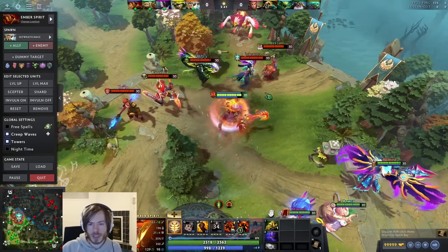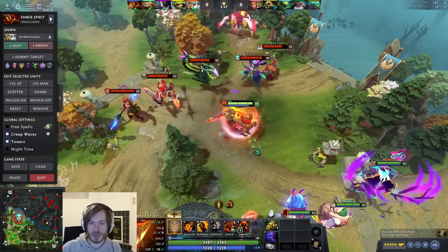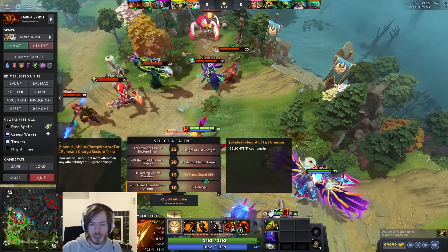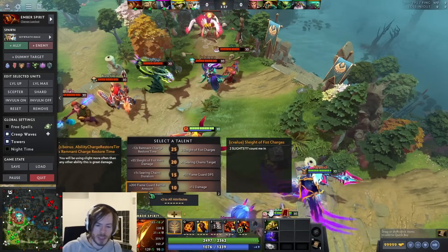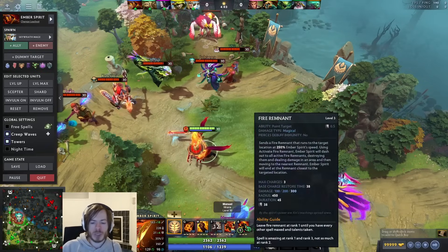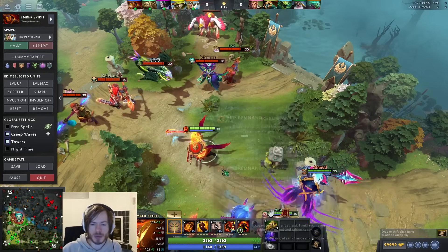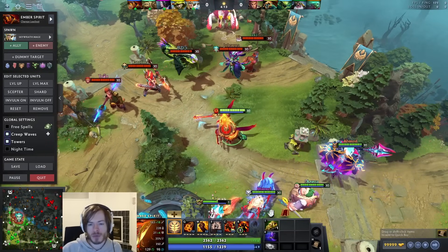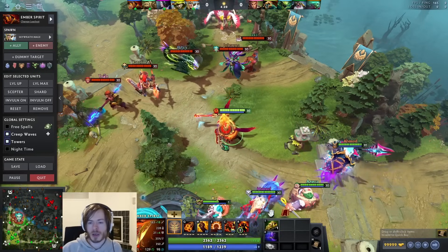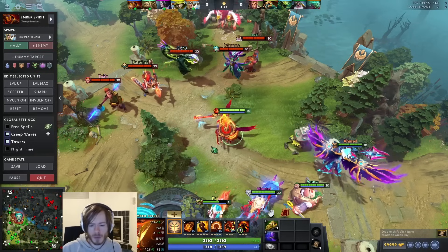Flame Guard gives you a Magic Barrier - you can see it blocking the blue bar going down as I take damage from Viper. You're blocking damage and get a Radiance-like aura around you, which is great for farming. It's also quite good late game when you have the Flame Guard DPS talent. Combined with Mage Slayer, you can get really tanky. Your goal is to stay alive as long as possible, cast Sleight and Chains as many times as possible, and set up for your team.